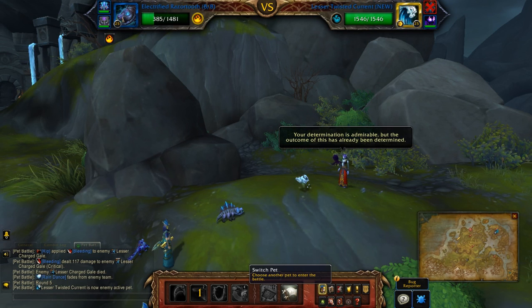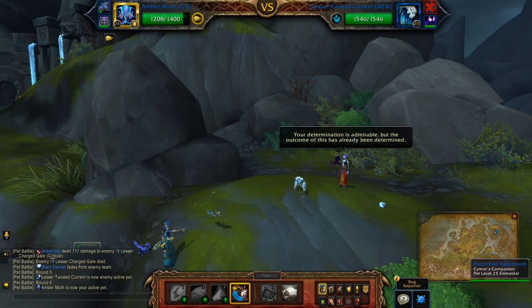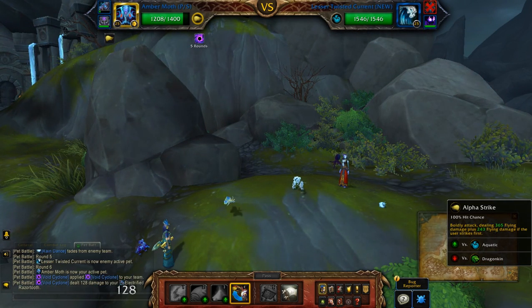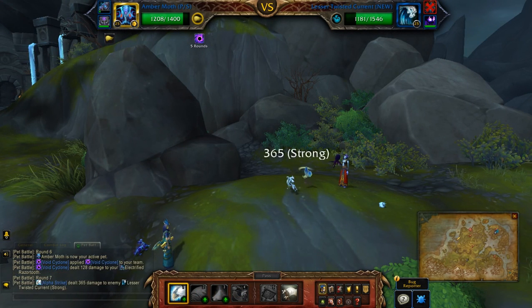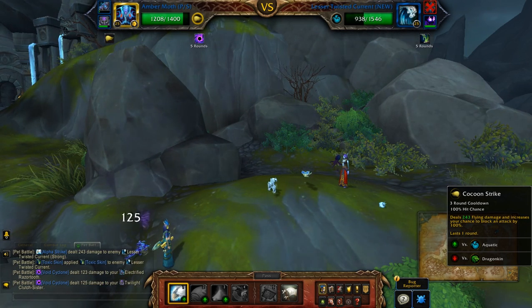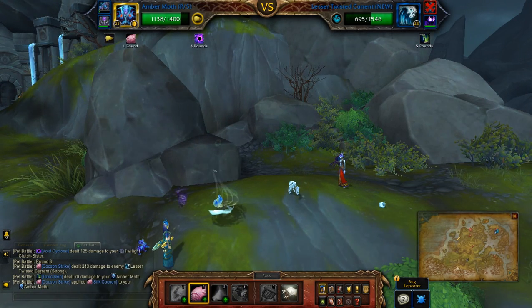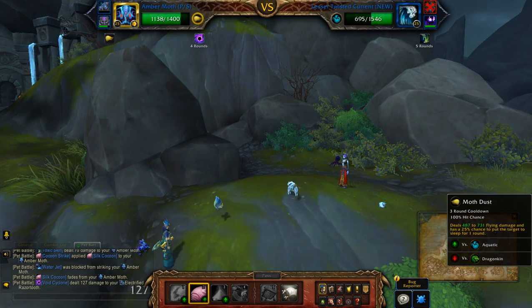Now I'll be switching to the second pet. First hit it with Alpha Strike. You're faster so you won't have to worry about toxic skin so soon. There it goes. Now you want to hit Cocoon Strike. Once more with Alpha Strike and Moth Dust.